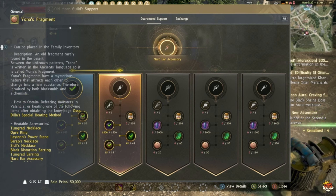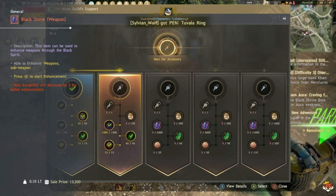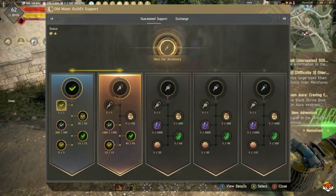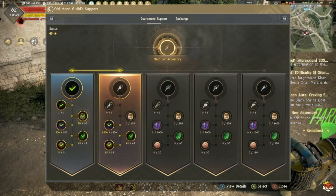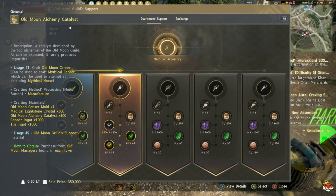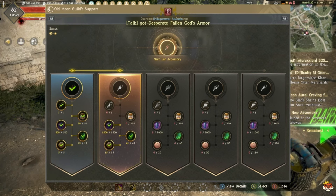Blackstone Weapons you can get because you can also exchange armor-type ones for weapon types. Another bottleneck is Old Moon Alchemy Catalyst, which you can purchase, but they cost 3.5 million each, so the very last upgrade is going to be very expensive.